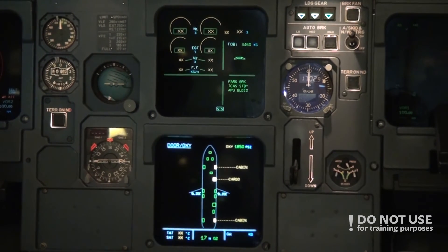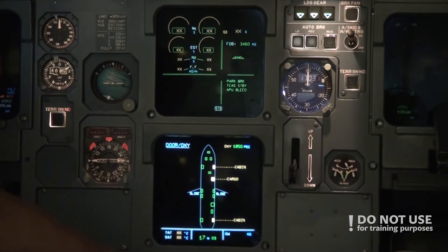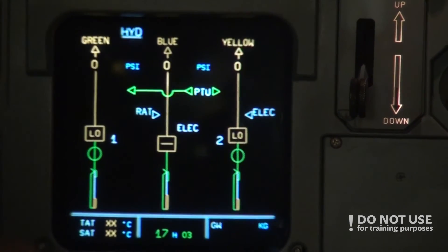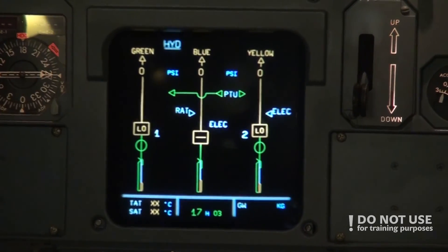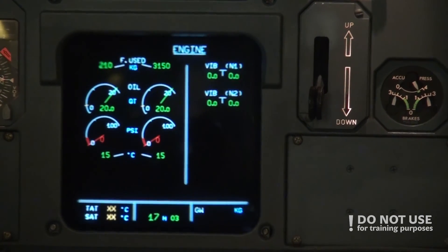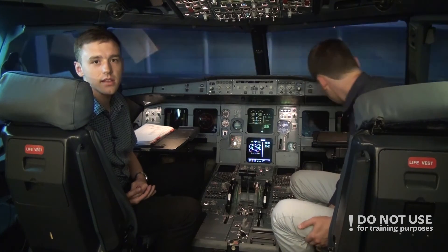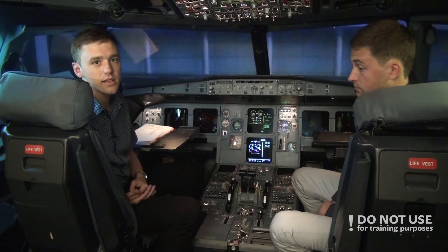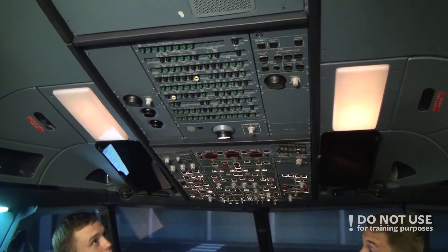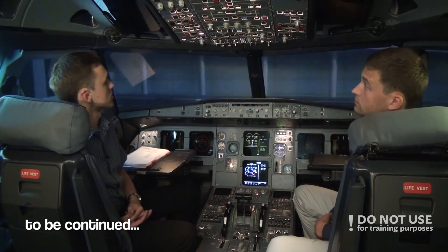Then we check oxygen pressure, hydraulic quantity, and engine oil quantity on the ECAM. Oxygen pressure on the door page is 1850 psi — that's good. On the hydraulic page we check the three arrows are in the green area. On the engine page we check oil quantity — maximum 20, so that's good. After that we check that emergency equipment is on board, landing gear pins and covers are on board, repellent, and circuit breakers — everything is in and looks okay. After that there's the external walk-around, which I'll skip, and go directly to the pilot flying's procedures for cockpit preparation.